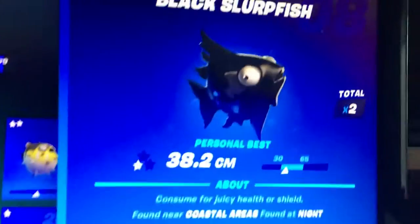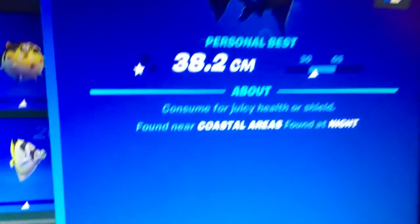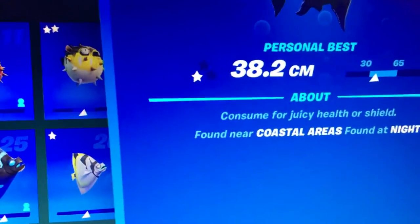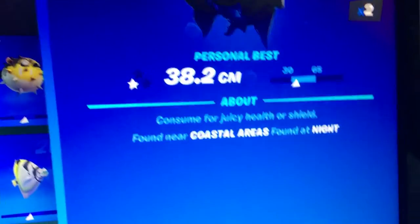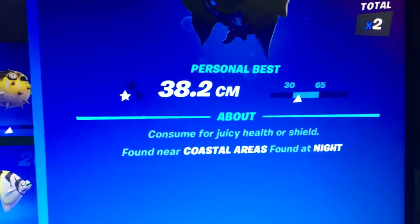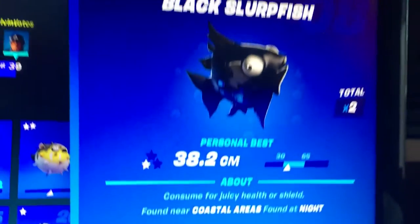The Purple Slurpfish is found in mountainous areas. The Black Slurpfish is found near Coral Castle, and it's also only found at night. So if it's nighttime and you're at Coral Castle, try to fish for it.